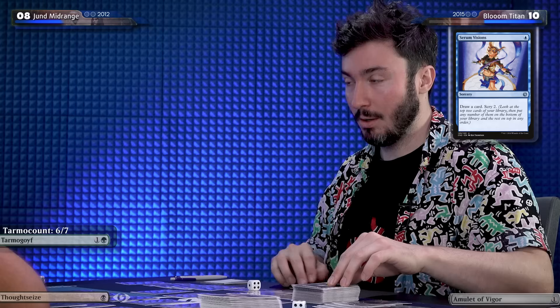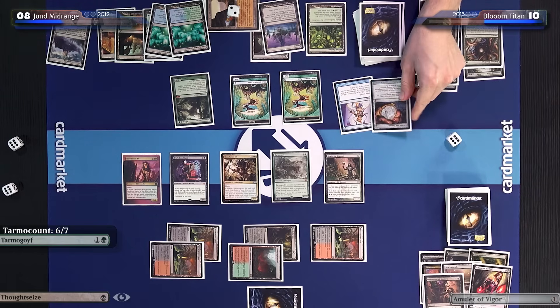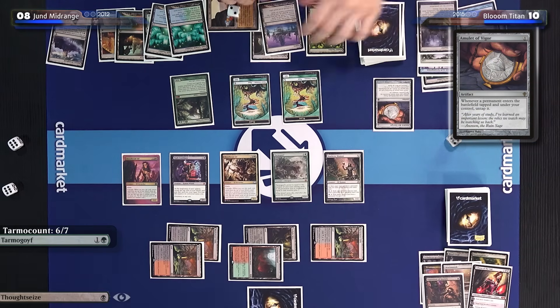I'll draw. I'll play a Gemstone Mine — he made a land drop, write it down. The question of whether I made a land drop is going to come up. That's Serum Visions — go ahead, draw a card. Oh wow. I'll scry two. The scrying doesn't matter — I will play an Amulet of Vigor. Oh no. Now it starts.